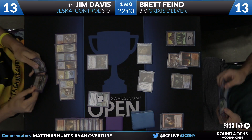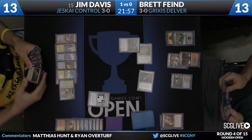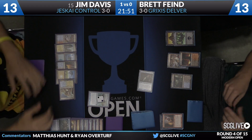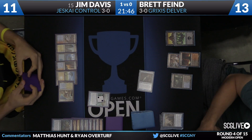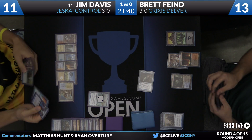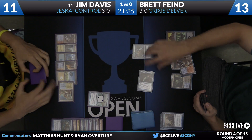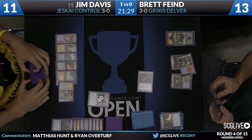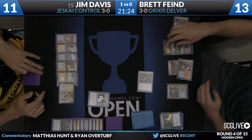The two creatures attack — the 3/2 flyer and the 2/1. Jim will trade flyers and take two, going to 11. On the following turn Jim will be able to cast Nahiri and pay for Spell Pierce. Remand looks like Jim's last card. Thought Scour from Brett targeting himself — Dreadbore and Dispel mill into the yard, he draws a card, and it looks like he picked up a Darkslick Shores.